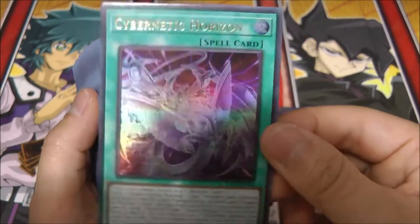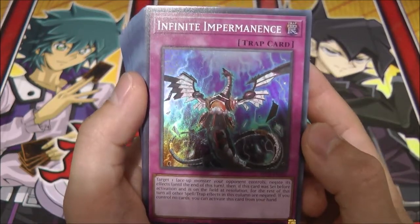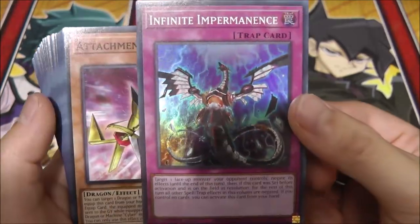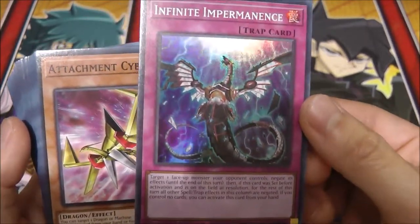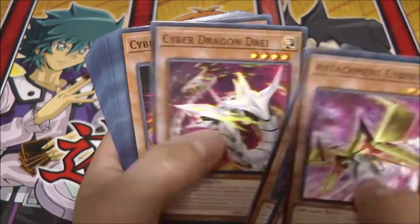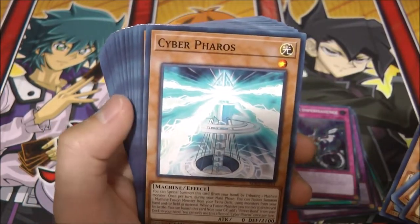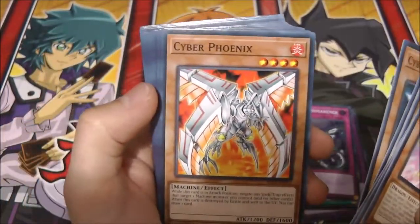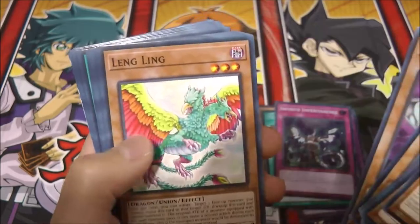Next card is Cybernetic Horizon. Also nice. Cyber Dragon Herz, Fusion Deployment. Next card is Infinite Impermanence — apparently this was in one of the older Cyber Dragon Structure Decks, I think during the Zexal era. One of the best cards to have in your Cyber Dragon deck. Here's Attachment Cyber, Cyber Dragon, Cyber Dragon Zwei, Cyber Dragon Drei, Cyber Dragon Vier, Cyber Dragon Sieger, Cyber Dragon Core, Cyber Pharaoh, Cyber Valley — another good card for the Cyber Dragon deck — Cyber Phoenix, Cyber Dark Horn, Cyber Dark Edge, Cyber Dark Heel, Cyber Dark Cannon.